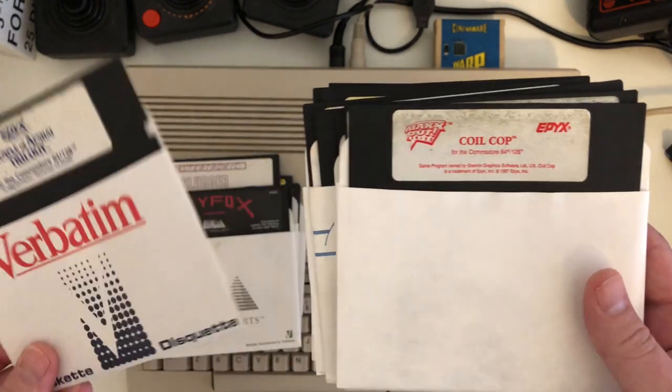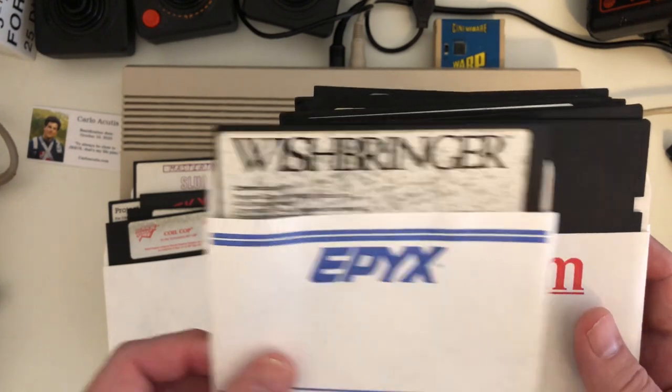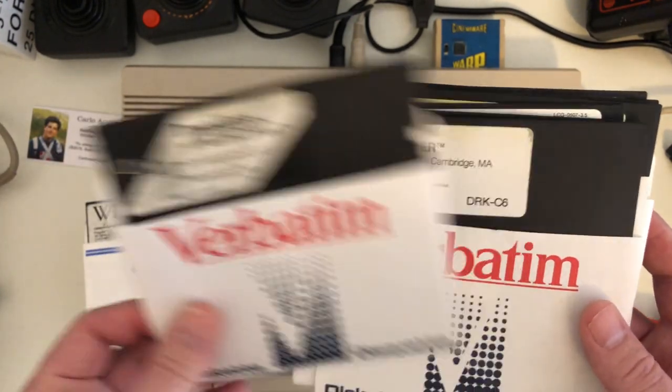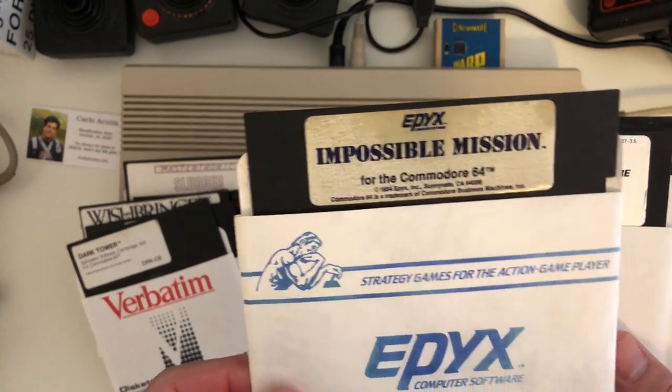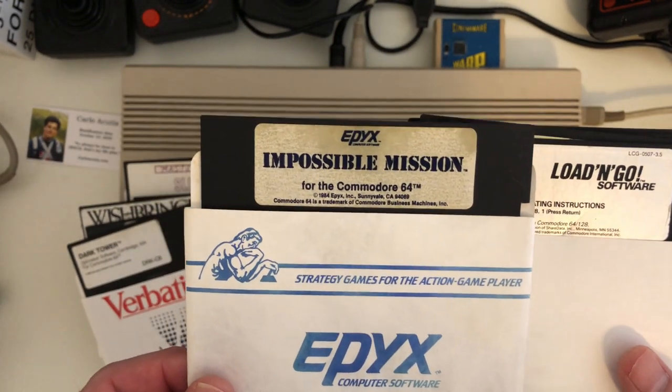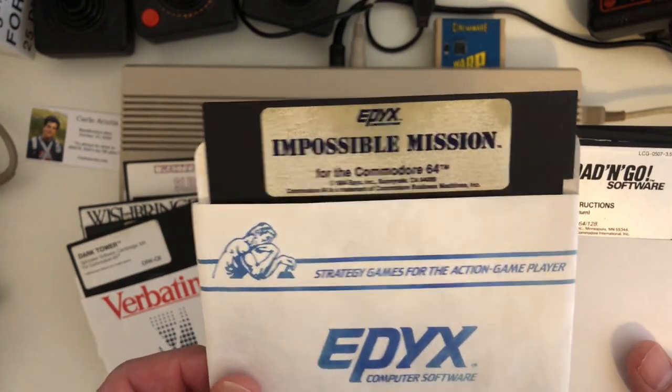Temple of Apshide Trilogy. Coil Cop. Wishbringer. Invaders of Lost Tomb. Dark Tower. And an original Impossible Mission, which is cool — I've always wanted one of these. I'd like to have it in the box with a manual, but it's cool enough just to have the original.